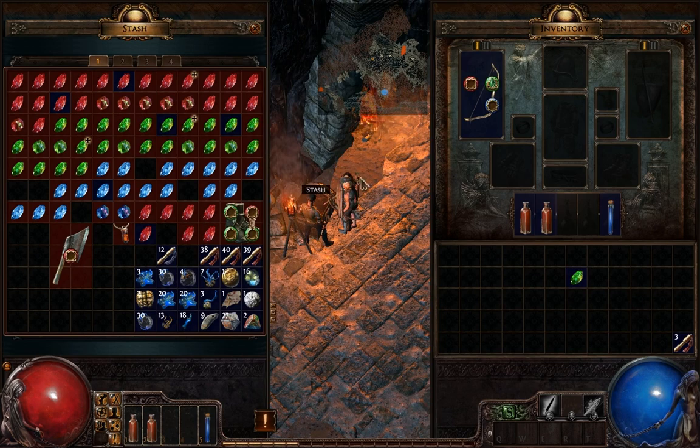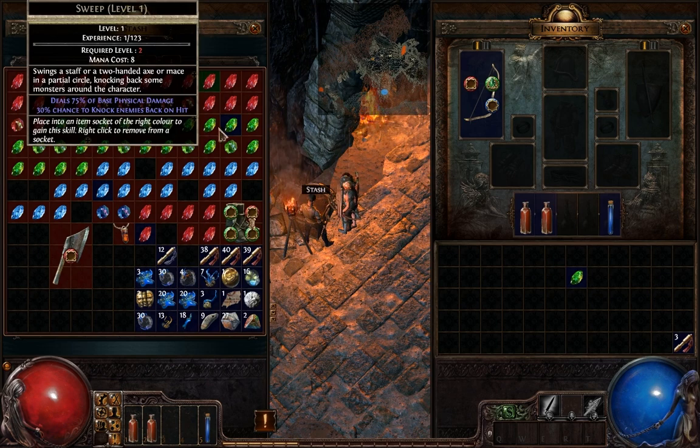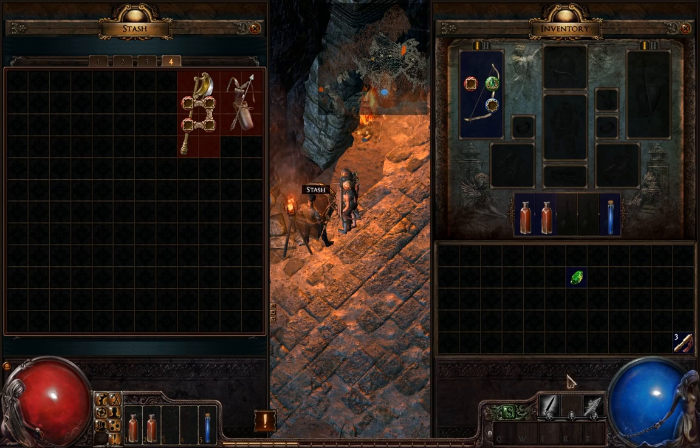The stash system is very nice. As you can see, I've been playing PoE a lot, so I've been hoarding all of my stuff for alts and other characters. You get a default of four stash tabs that have quite a bit of room. And it's a shared stash, so everything on your account that you put in here can be accessed by other characters on your account, which is very nice. With only four stash tabs, eventually you're going to run out of space if you fill them all up.